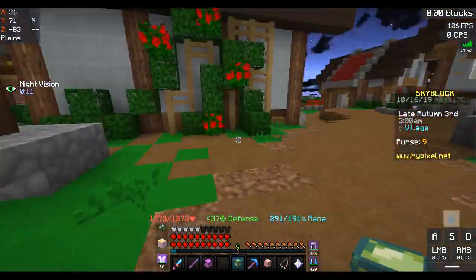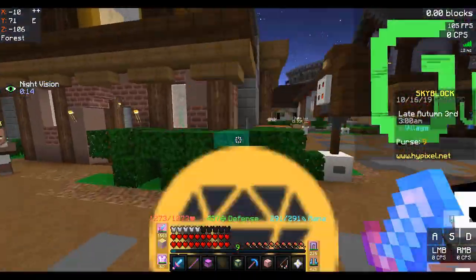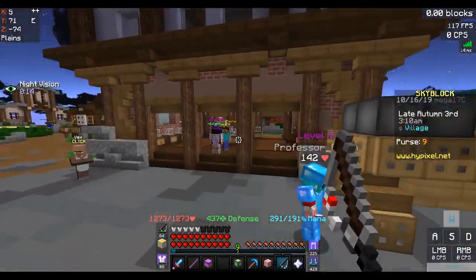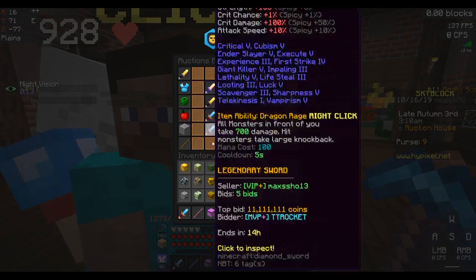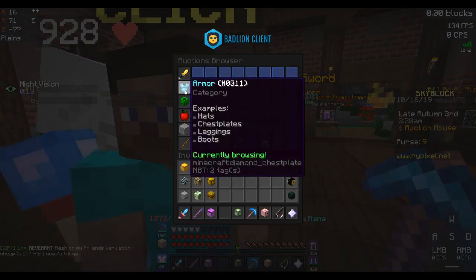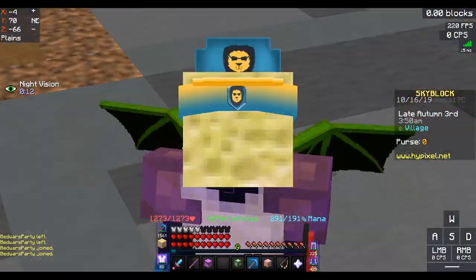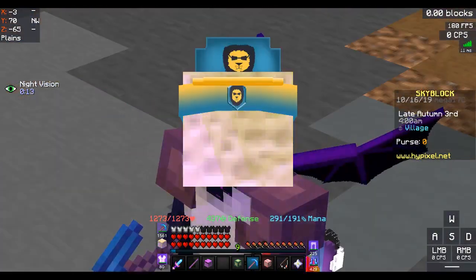It's actually worth like 20 million, but you don't gotta worry about that. By selling this piece of armor, I could actually maybe unlock the dragonzord, but I don't want to. Nobody is selling sponge armor. Stay tuned for the next video — it's gonna be about getting Punch bows in Sky Wars.